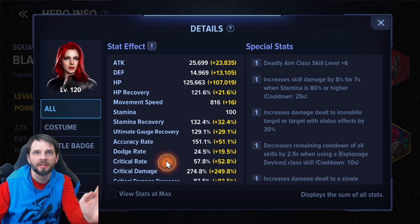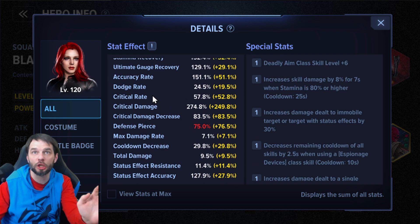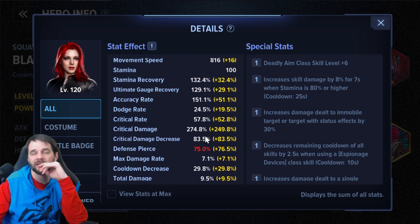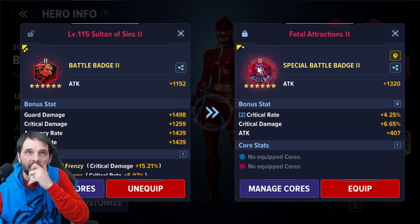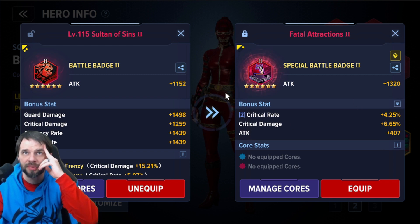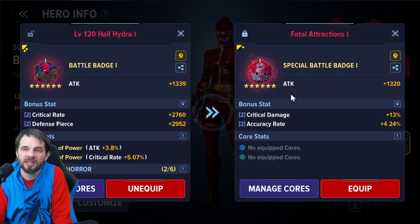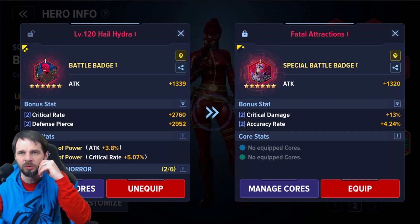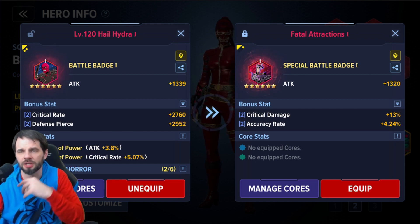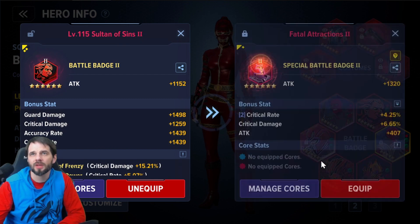Badge five increases my HP, I lose a percent cooldown, but I gain 200 HP from the bonus stat. I lose some stam recovery though. I need to log the current stats before I do anything. Crit damage could go up a little in this build in PvP, though in PvE it's basically capped. My crit rate took a real hit between badges one and two — I need more crit rate.